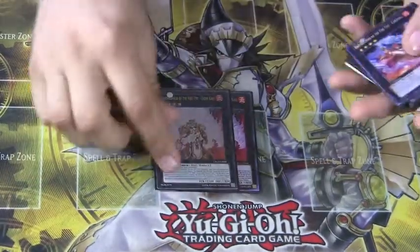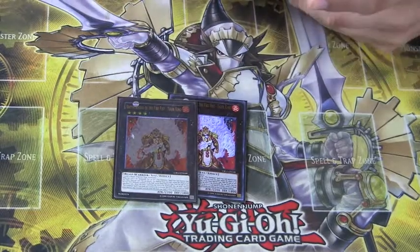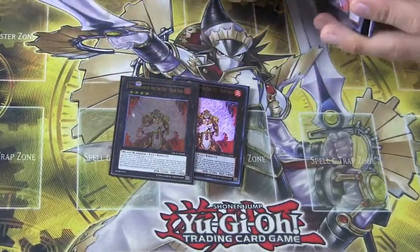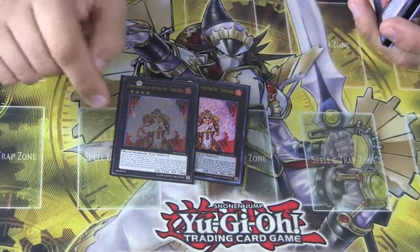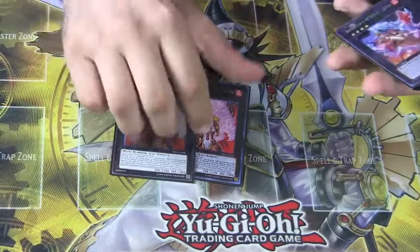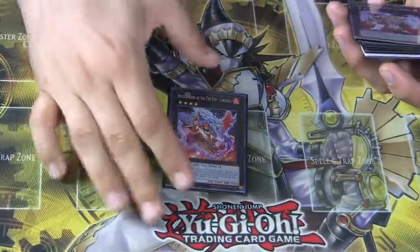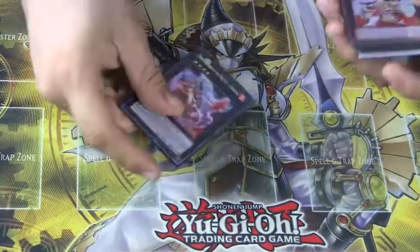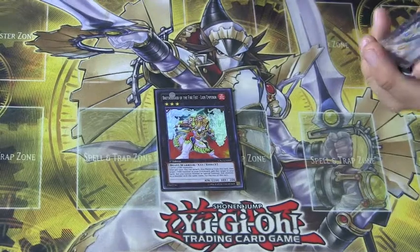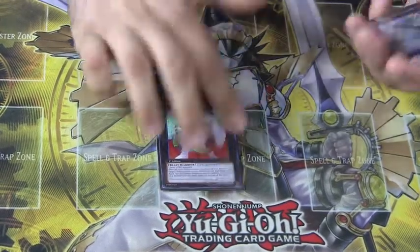Moving on to our extra deck, we run two Brotherhood of the Fire Fist Tiger King. Tiger King massively negates monster effects and gives extra surge — a great boost. I hope to use Whiptail to maximize his potential. One Brotherhood of the Fire Fist Cardinal — it's like a Temptation for Fire Fist, very cool. One Brotherhood of the Fire Fist Lion Emperor for times when you need the rank 3 option — actually not a bad card.